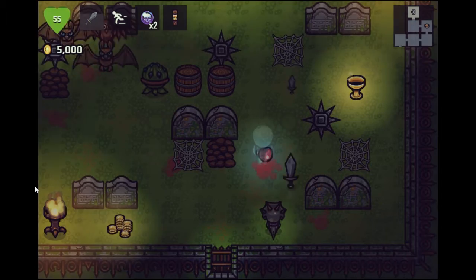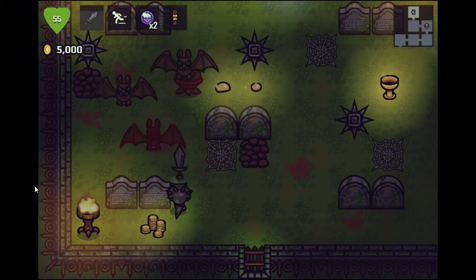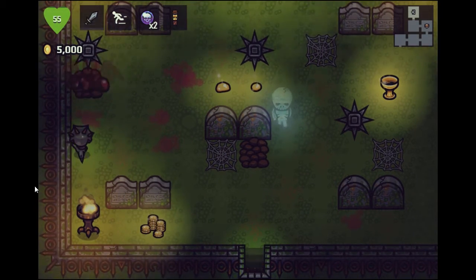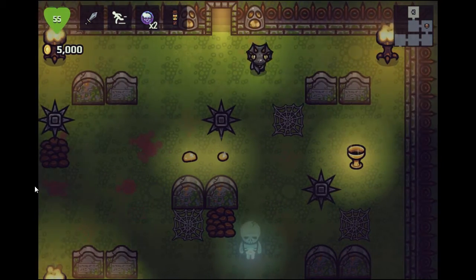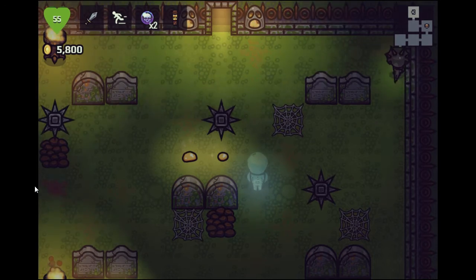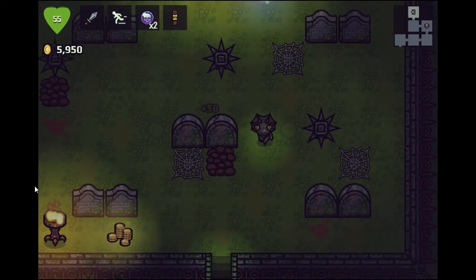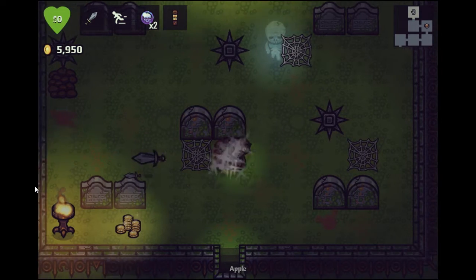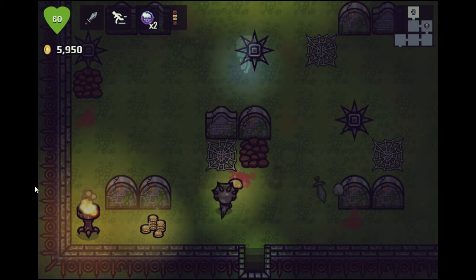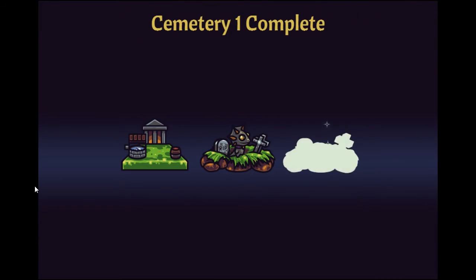A lot of people are comparing this to the Binding of Isaac and saying the game has a terrible art style. It's a 2D game - I wouldn't say the art style is terrible. Some people are saying there could be more animation sprites for enemies, and like me throwing a dagger is just two sprites, but does the art style really determine good playability? Let me know in the comments what makes a great game - the art style or the playability? I think I'm having a lot of fun with this.